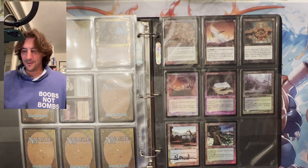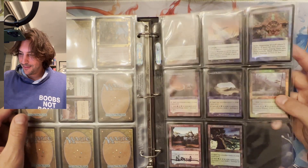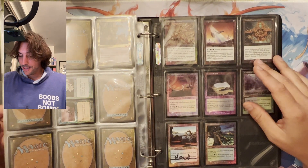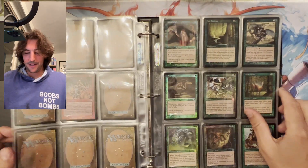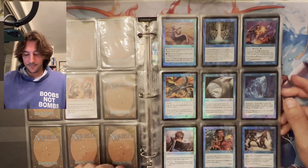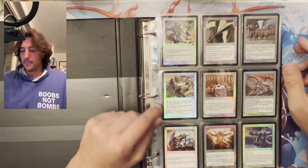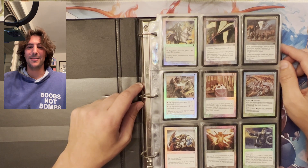So we just went over this gorgeous Apocalypse set in foil. I'd love to know what your favorite cards are and what set you want to see next — there are plenty. Otherwise I'm going to start going random. I'd like to go over some of the old ones I haven't gone through in a while, and then we can go very old or very new — you guys choose. Let me know, thank you for watching, and I hope you have a great night.